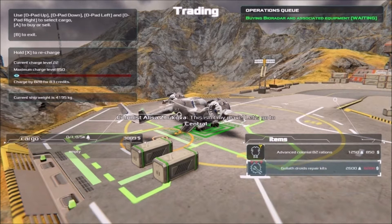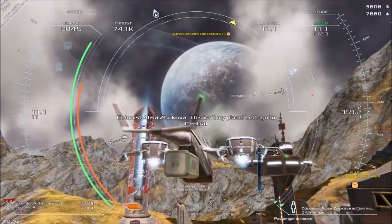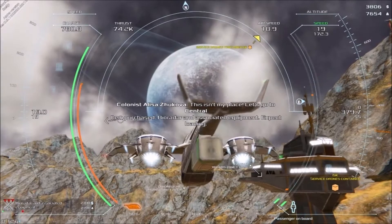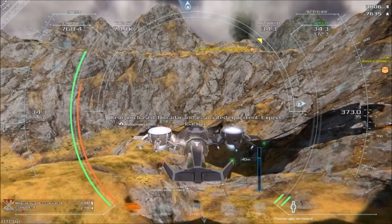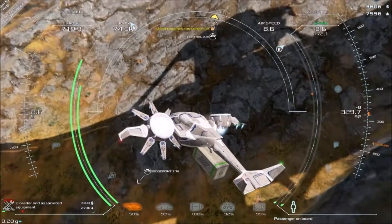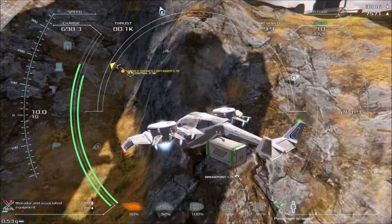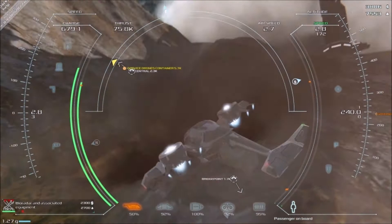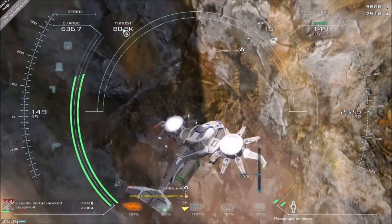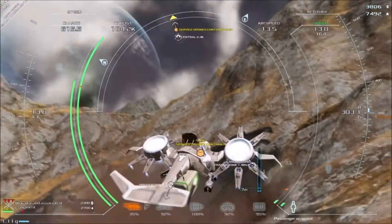I'll do that mission and then check out the hangar. As you can see, this thing is so heavy on my ship that it can barely move — you have to take cargo weight into account. It's going to take a lot of charge and it's just so heavy I can't go up. Can I drop it? No. You know what, let's go back to the landing pad, sell it, and forget this mission — we need to upgrade our ship first before doing something like this.